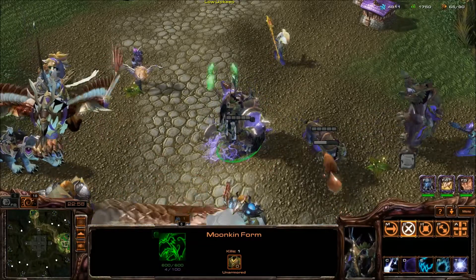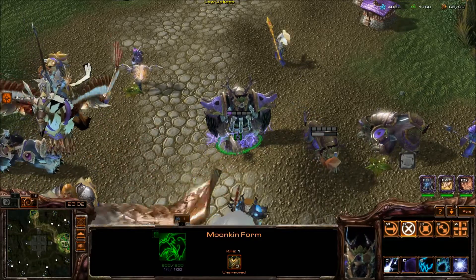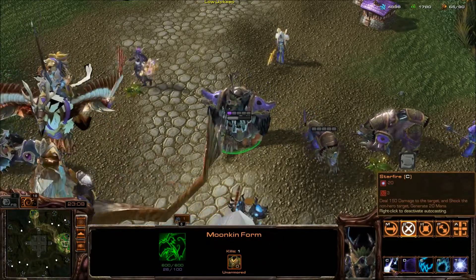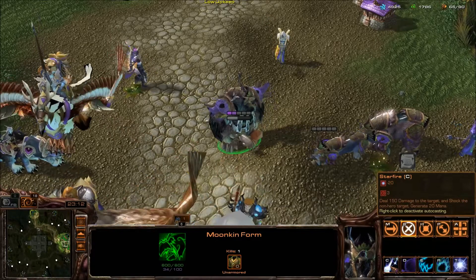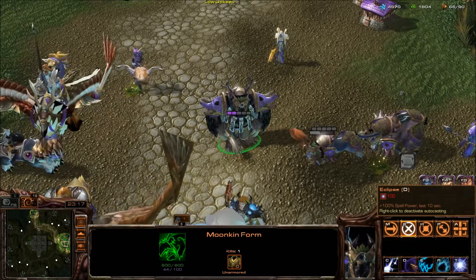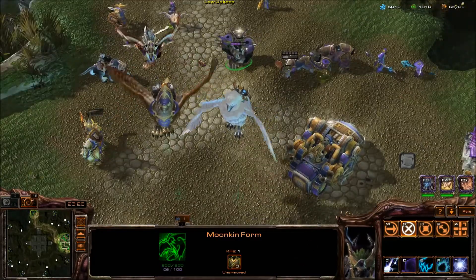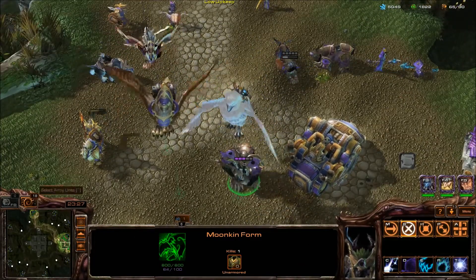Once you've upgraded the Moonkin form upgrade, you can get Moonkins, which are actually tier 3 units. Tier 3 Moonkin requires the Griffin Avery. They do a lot of damage and have a lot of armor. Their Starfire on autocast does 150 damage with a 3-second cast time, and after doing five of those they gain Eclipse, which gives 100% spell power — which is massive.